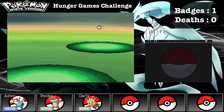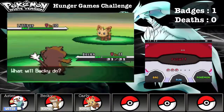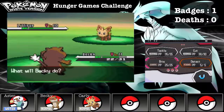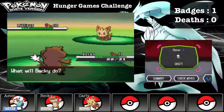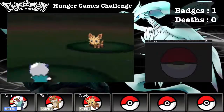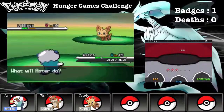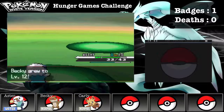Let's do some battling. Nursery Aid Autumn sent out a Lillipup, level 10. My Pirate should be fine, I hope. Bite! Lillipup used Bite first and I flinched — this is not good. We'll use Aster. Water Gun! Aster grew to level 12.